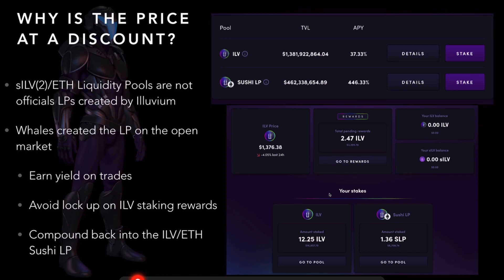So if SILV2 has the same value as ILV within the game, why is it at a discount? The SILV2 and ETH liquidity pools are not official liquidity pools by Alluvium. What some people — mostly whales who have a lot of liquidity — are doing is staking their ILV and ETH into the Sushi liquidity pool, which is giving them an APY of over 400% right now. You have two ways to claim those rewards: you can claim them in the regular ILV token, but that locks up the token for a year, or you can claim it in the SILV2 token and have access to that token immediately. A lot of people are taking rewards in SILV2 and selling on the open market for profit, while others use that liquidity to buy back into ILV and Ethereum, compounding how much they have in the liquidity pool. That's why you can get SILV2 at such a good discount right now.